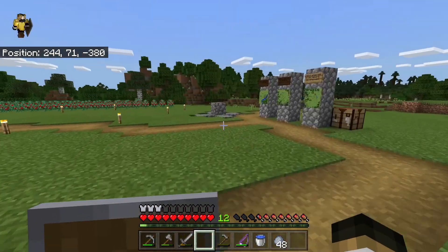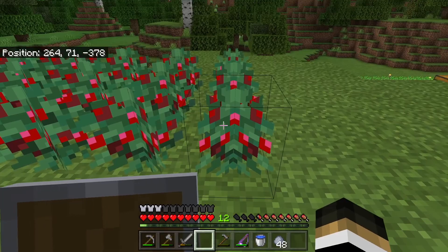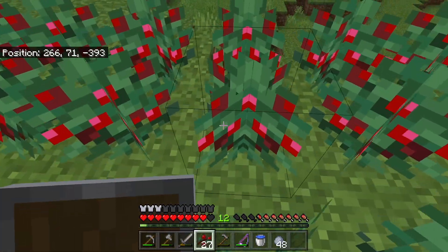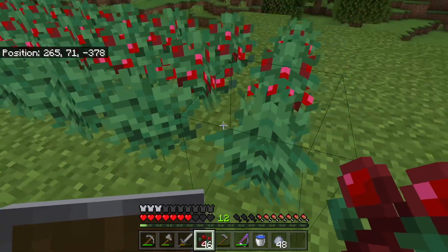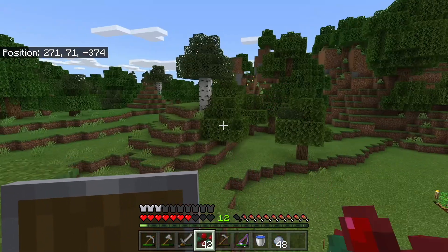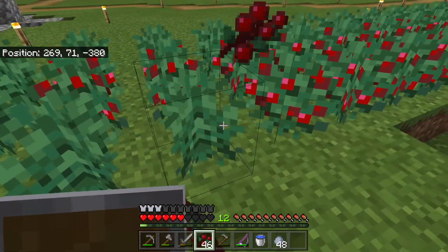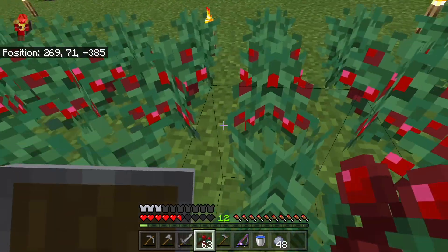My source of food is sweet berries and we're out, so I'll just come here, hold A, and spam right-click. Once I'm done I'll roll out — risking my life for sweet berries that only give one hunger bar. We're supposed to eat them and not plant more. Soon we'll switch to the yummy Chick-fil-A cooked chicken.